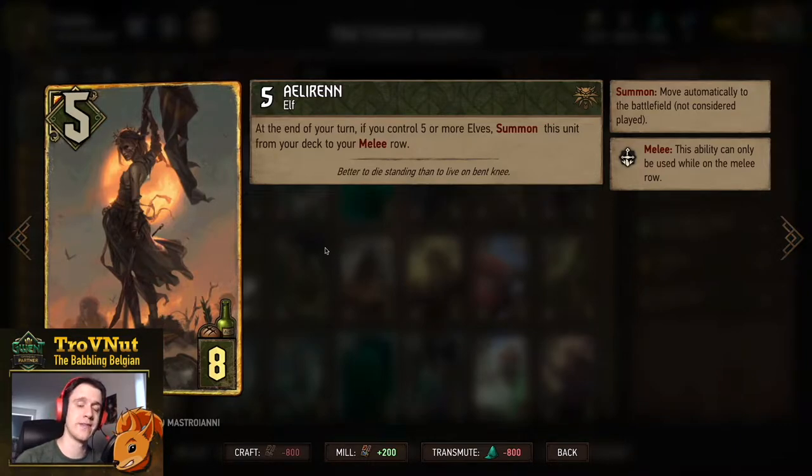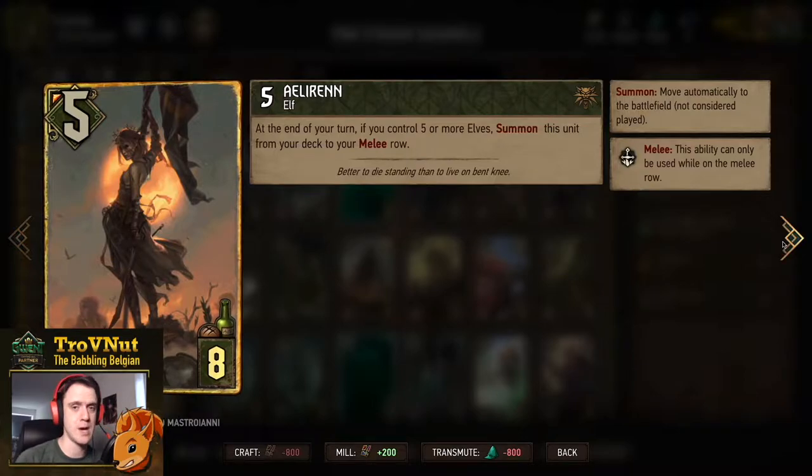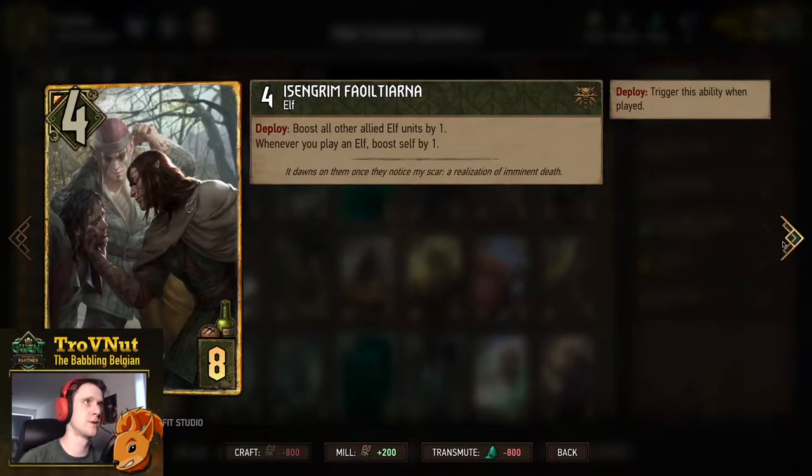Eleren is a five-power elf that moves onto the field from your deck onto the melee row if you control five or more elves at the end of your turn. This card is also one you don't want to have in your hand, but you can put it back into the deck with Vanadane if that happens.